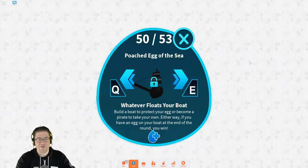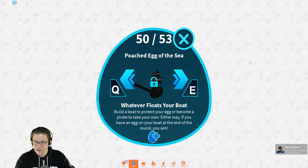First things first, right off the bat, we're going to look at the phone and it says: build a boat to protect your egg, or become a pirate to take your own. Either way, if you have an egg on your boat at the end of the round, you win.